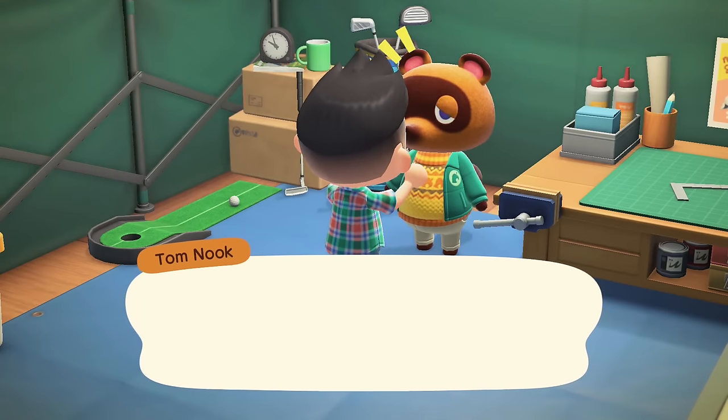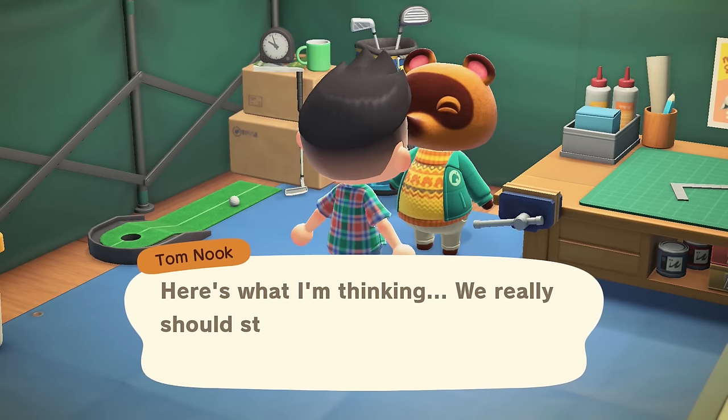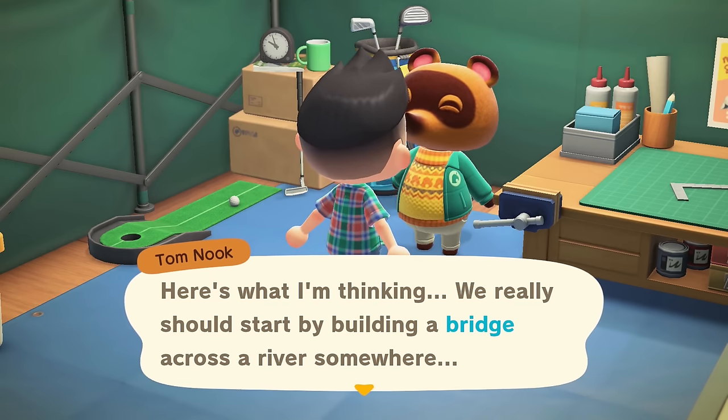There's a key point in the game where you get three additional houses added to the island, and you need to fill all of them in order to have new villagers move in.